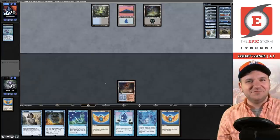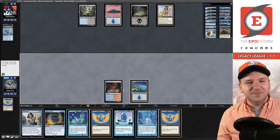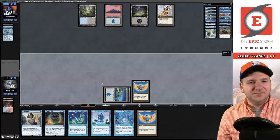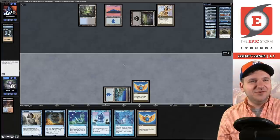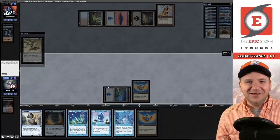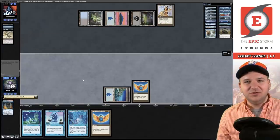Dark Ritual on their end step — they're on ANT! We Force of Will. I pitch the Spell Seeker rather than use it with Snap here because I think Cunning Wish is better. They draw Brainstorm. We cast Ponder — Time Spiral is good but we don't have an untap effect since I pitched Spell Seeker like a dummy. One thing I find weird: there's no Turnabout in the sideboard for Cunning Wish — I feel like Turnabout is a card you'd want.